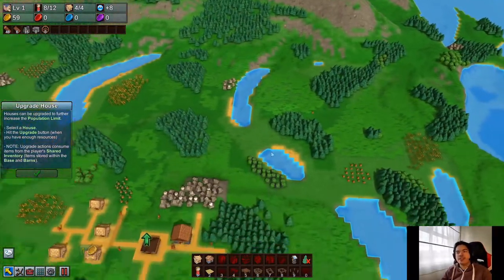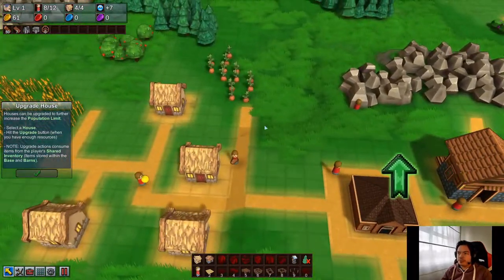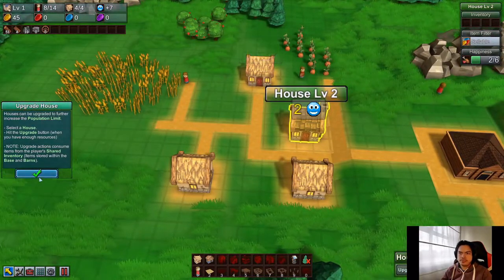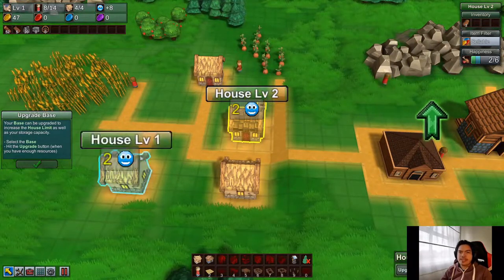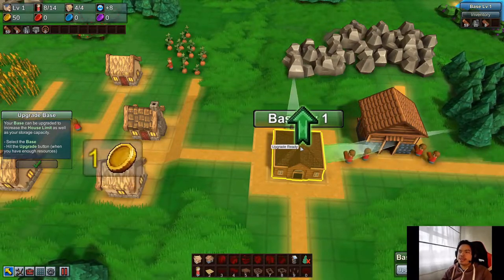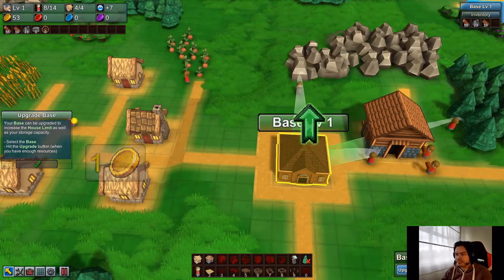Note that upgrade actions consume items from the player's shared inventory — items stored within the base and barns. That will be very important later, because you won't be able to fit everything in one place. You'll probably make a little settlement to get specific items and put a barn there. Now we have enough planks and gold — we'll click upgrade house. See, it was 12 now it's 14. Your base can also be upgraded to increase your house limit and storage capacity.